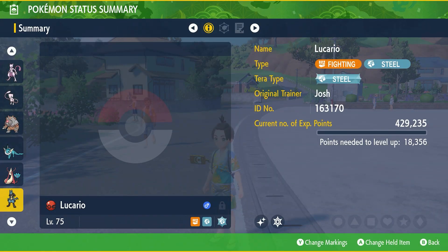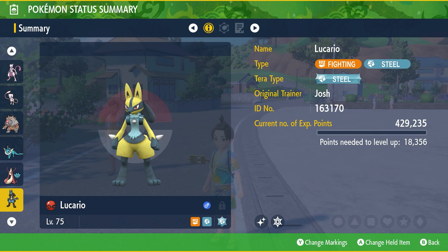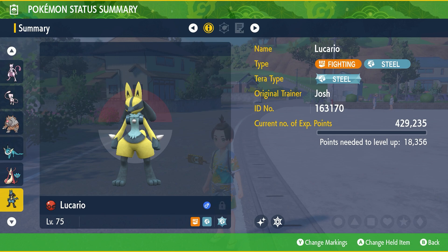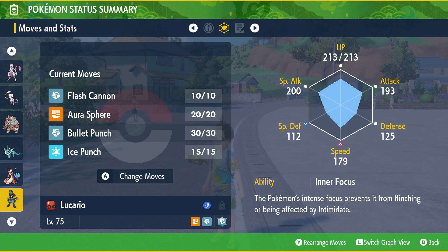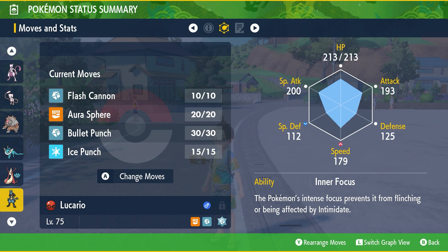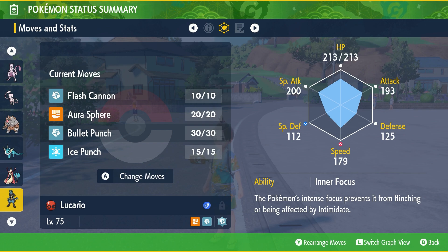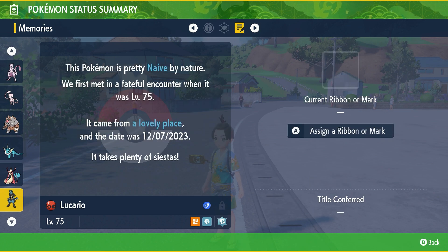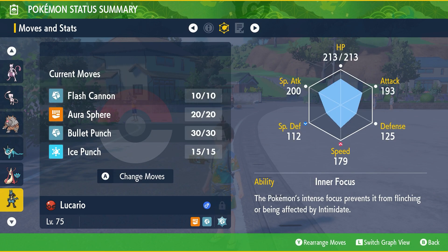Here it is — shiny Lucario looks absolutely incredible! It's in a special ball. It has Flash Cannon, Aura Sphere, Bullet Punch, and Ice Punch. You can swap different moves in and out. It has Inner Focus ability, it's a Fighting/Steel type, it's level 75, and the Poké Ball it's in is a Cherish Ball, which is really cool.